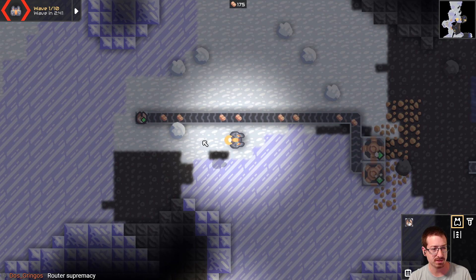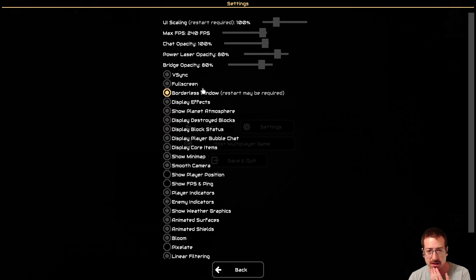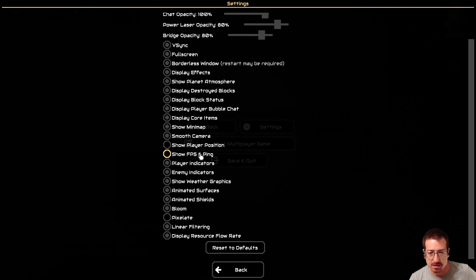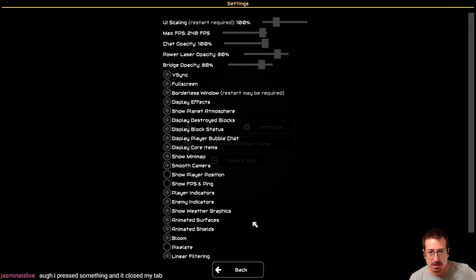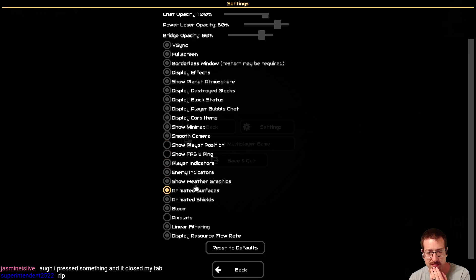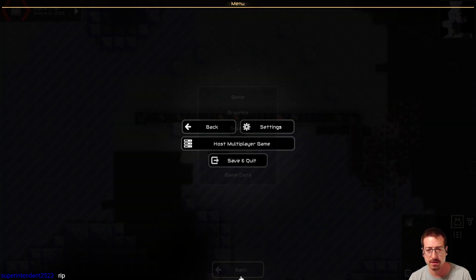Let me figure out how to figure that out. Display effects, maybe? I don't think that's it. Maybe it's not graphics, maybe it's game. Was it logic hints? I actually don't know which setting is doing that — it wasn't there before. It can be helpful, I guess, because it tells me if things are running.